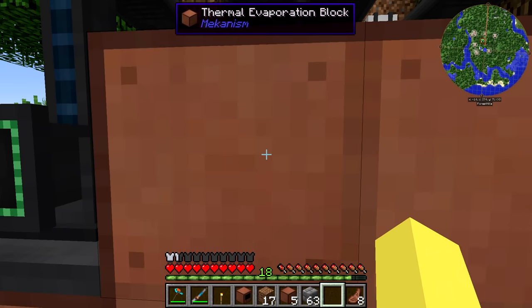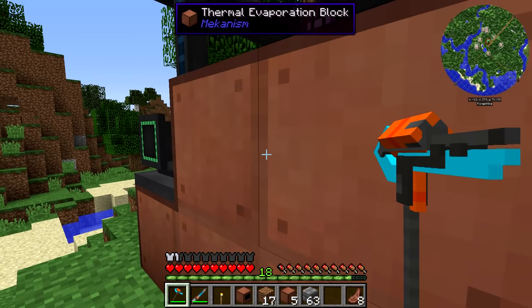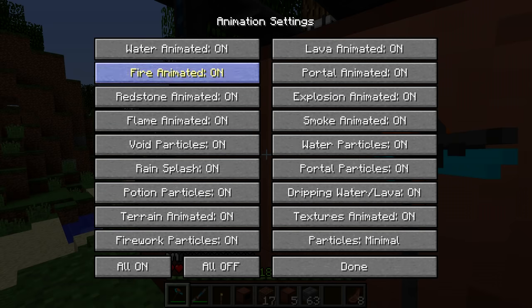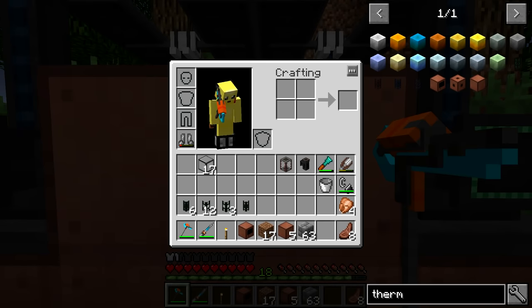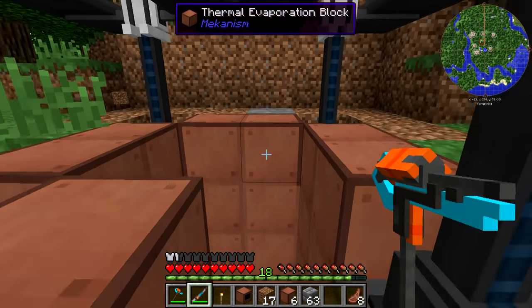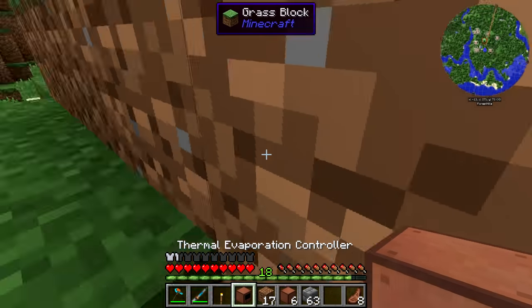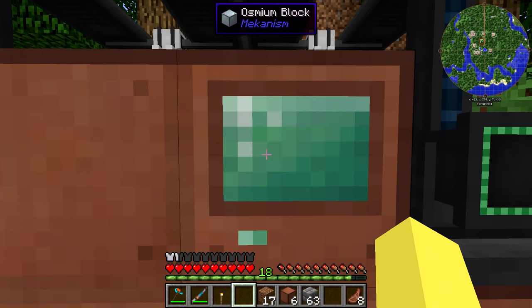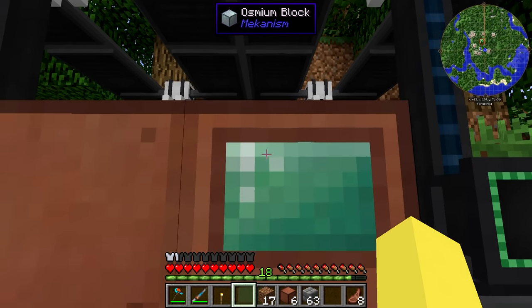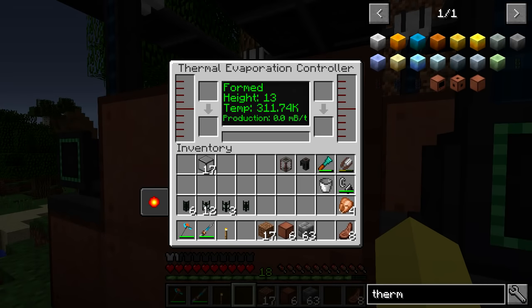You don't need to fill in that central 2x2 area — you actually have to leave that open, because if you fill it in, it's not going to form. Before we throw down the last piece, let's go into options, video settings, and find particles — we'll put particles on. The reason is we're going to throw down the thermal evaporation controller, and assuming we built this correctly, it should show us particles to let us know it's formed. It should be red particles. There we go — red particles! You'll know it worked because if you click on the thermal evaporation controller, you'll see it says 'Formed.' It tells us the height is 13, so I did some miscalculations on that.